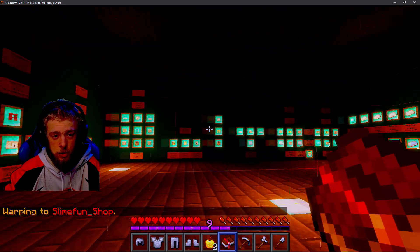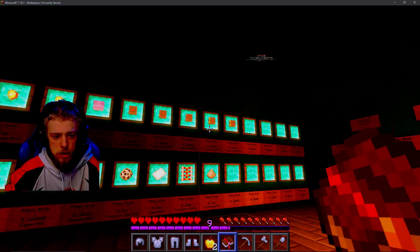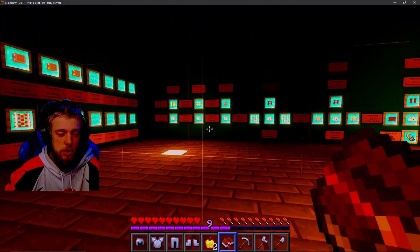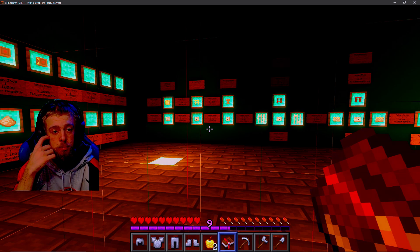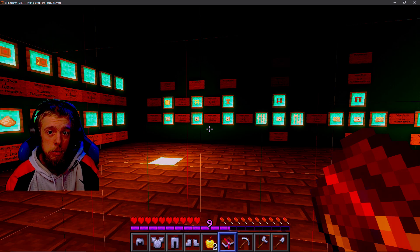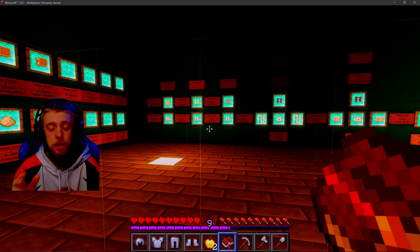All the machines are right here, and here are some of the items that you can actually buy to build other gear. For example, you can make an explosive pickaxe that breaks a 3x3 block radius while digging with it. It's awesome — I love it, I use it all the time.